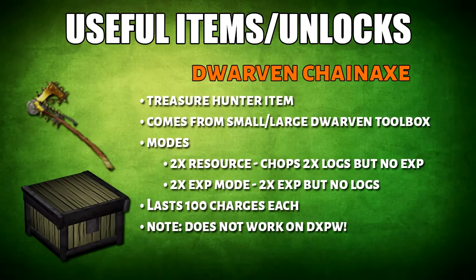The next useful item is the Dwarven Chain Axe. This is a Treasure Hunter item and you can obtain it from a Dwarven toolbox. There are two different modes you can toggle: double resource mode or double XP mode. Each tool will last you 100 charges. Unfortunately, this does not work on double XP weekend, so keep that in mind.